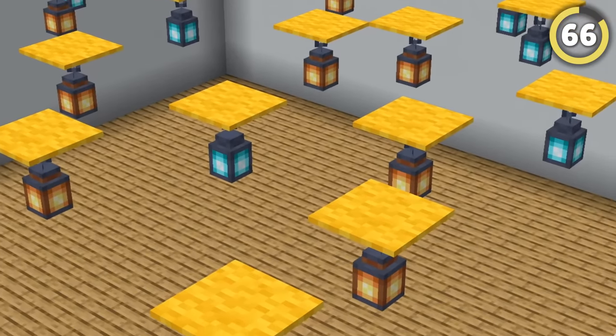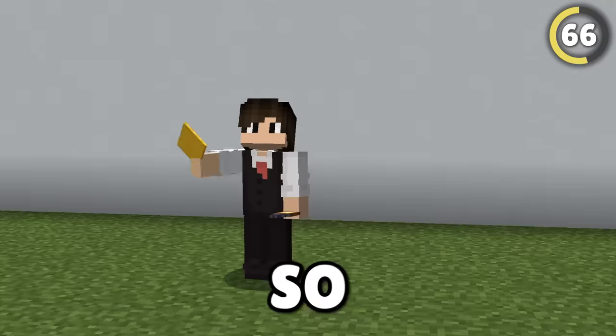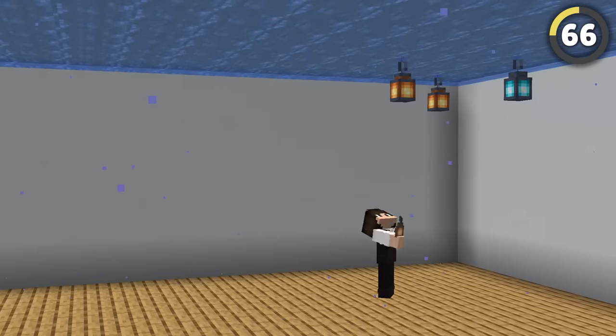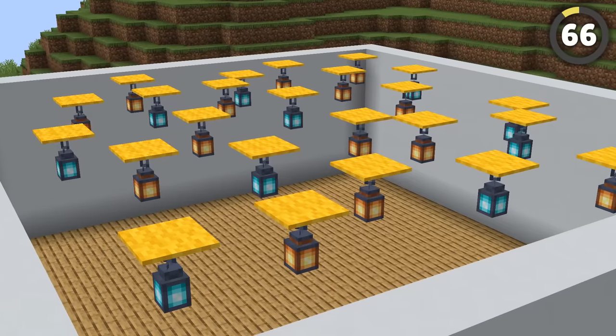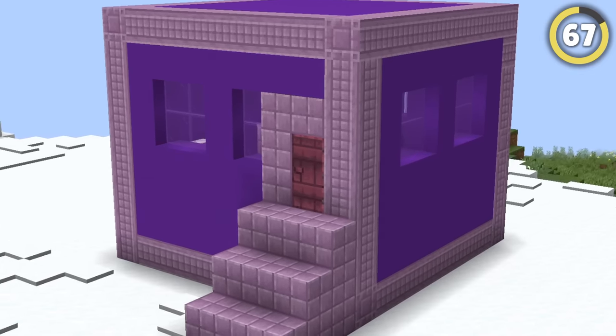This room is full of impossible floating lanterns. Lanterns have to be placed hanging off something, and carpets have to be placed on top of something. But if you place a carpet above some water and then waterlog the lantern from below, you can remove the water and create this really strange-looking lamp.